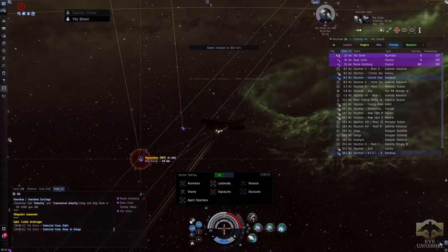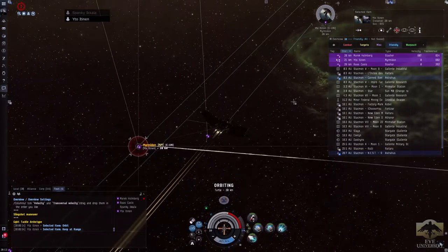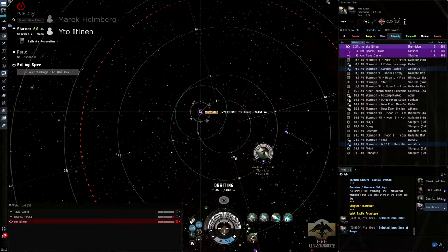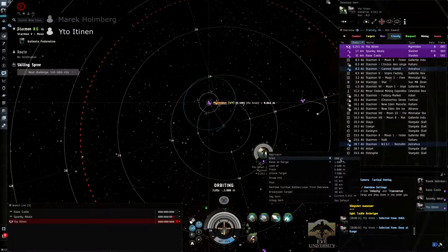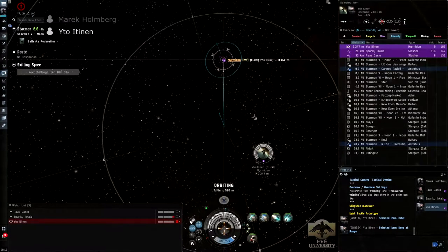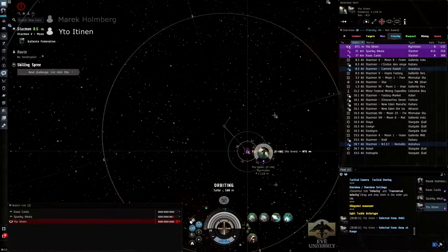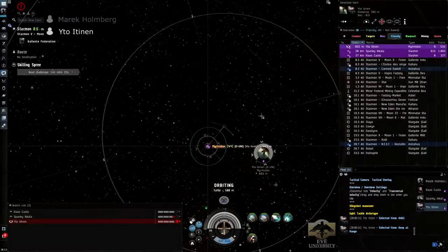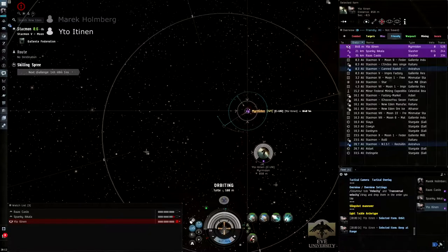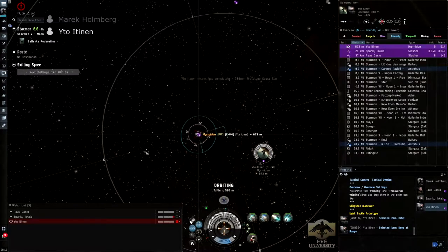While high transversal mitigates incoming damage from guns, we can also reach a blind spot by doing what is called getting under the guns of a ship. Marek, who is really close to me, can start to orbit me at around 500 meters — basically doing what is called getting under the guns of a bigger ship. If you get really close to a ship and orbit them very tightly, they will be unable to track your movements and will miss all of their shots. To recap: to avoid damage from gunships, maintain the highest transversal velocity possible and/or get under the guns. The maneuver that combines both of these things is called spiraling, and it will be discussed again later.